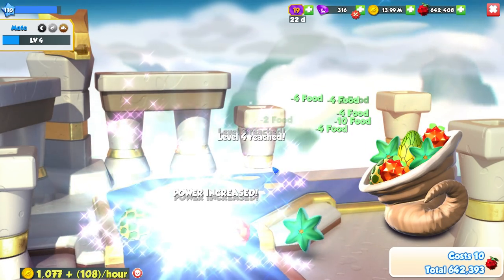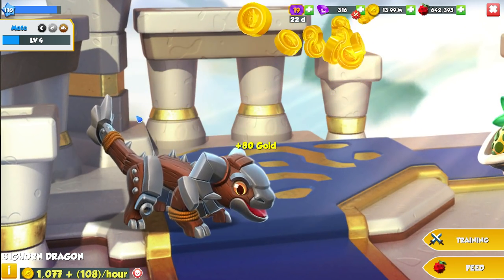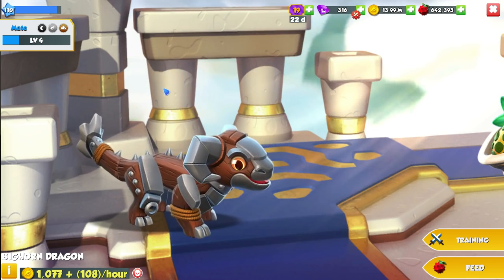We will be leveling him up to his adult form here. He's got spikes all over his back. It's kind of weird how he looks like he's just made of wood - I guess it makes sense. But big ram ears as well, and gigantic eyebrows, which I'm also a fan of. I really do like this dragon.